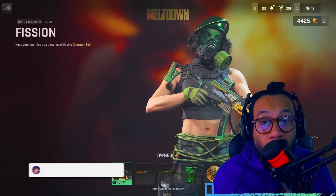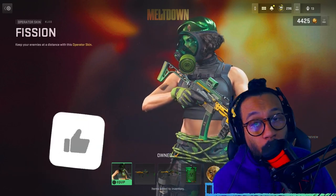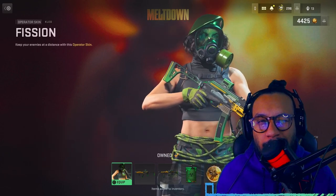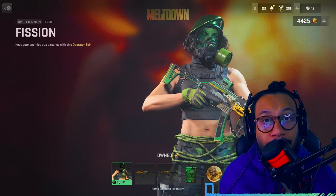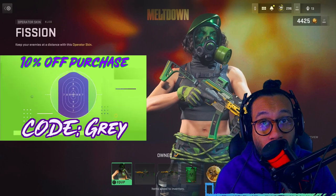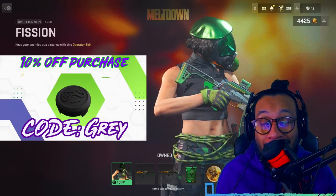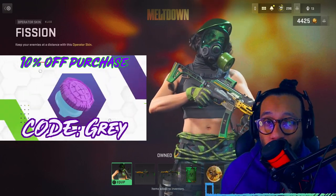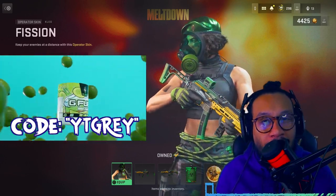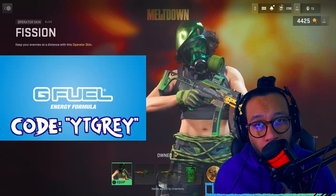If you're brand new around here, don't forget to subscribe, turn on notifications, and drop a like on today's video — it really helps the channel grow. If you're interested in Control Freak products, check out the link in the description and use code GRAY for 10% off. For G Fuel products, use code YTGRAY at checkout for a really nice discount.